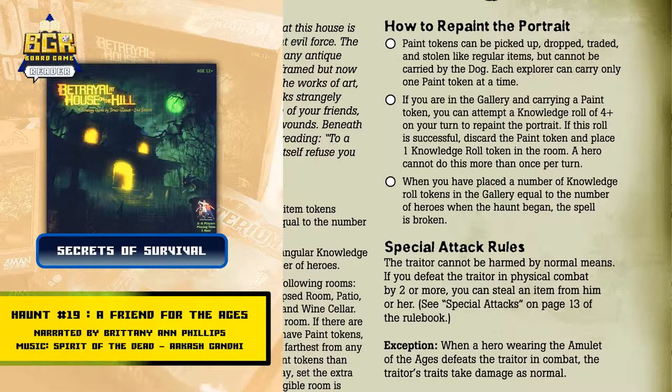Each explorer can carry only one paint token at a time. If you are in the gallery and carrying a paint token, you can attempt a knowledge roll of four or more on your turn to repaint the portrait. If this roll is successful, discard the paint token and place one knowledge roll token in the room.